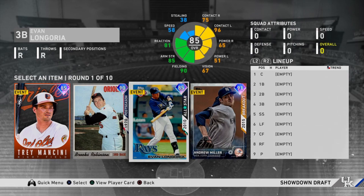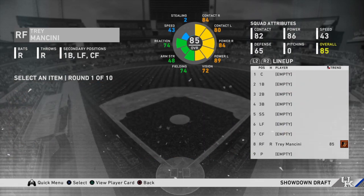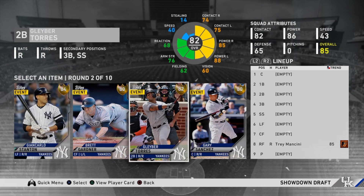It happens to be Trey Mancini. This next round is a gold round. Once again I got three guys with amazing hitting stats — Gleyber Torres and Gary Sanchez. I'm going to opt for Gleyber Torres because he just plays really well, and that's my choice. You really couldn't go wrong unless you went with Brett Gardner.